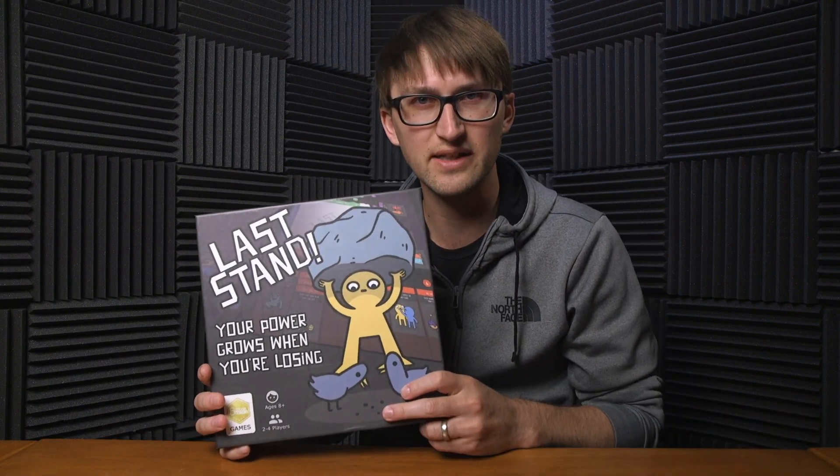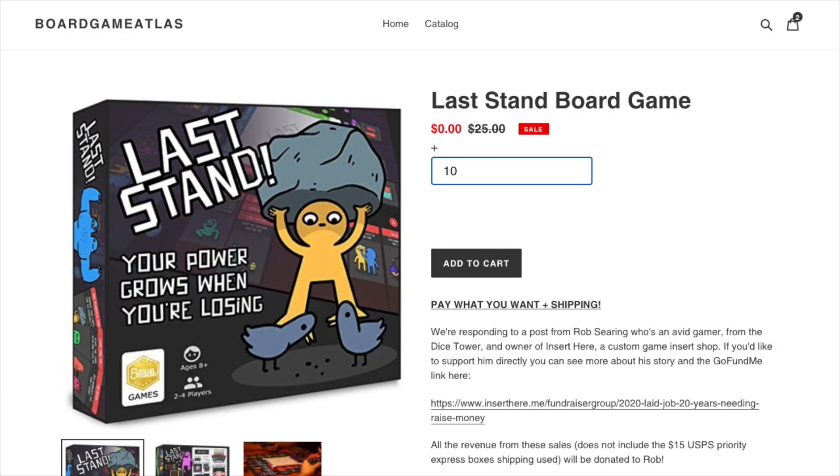What I have here is a game that I designed in 2018. It's called Last Stand, and we've got copies here in the office that we didn't sell because it just wasn't selling. So we're going to do a pay-what-you-want model. If you want to purchase Last Stand, you have to pay for shipping — $15 Priority Express shipping all across the US — but any of the actual sale itself will go to Rob and his fund.